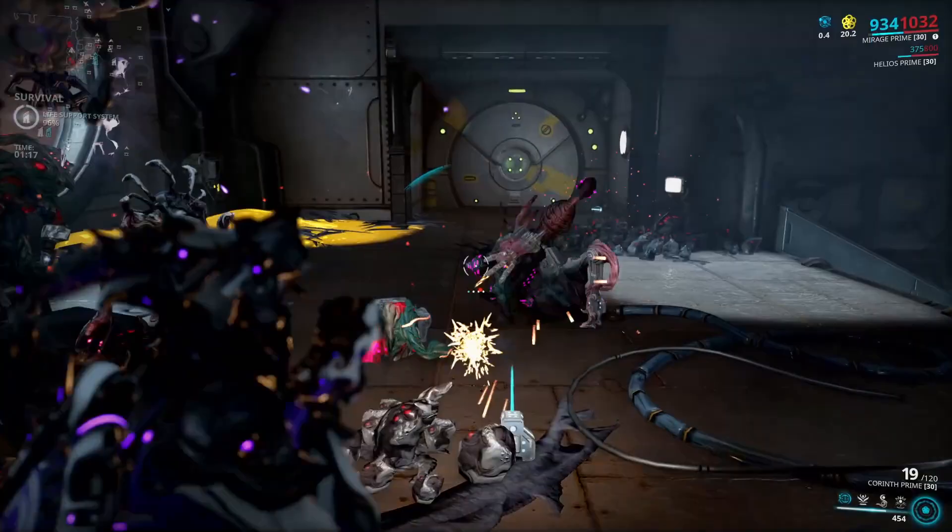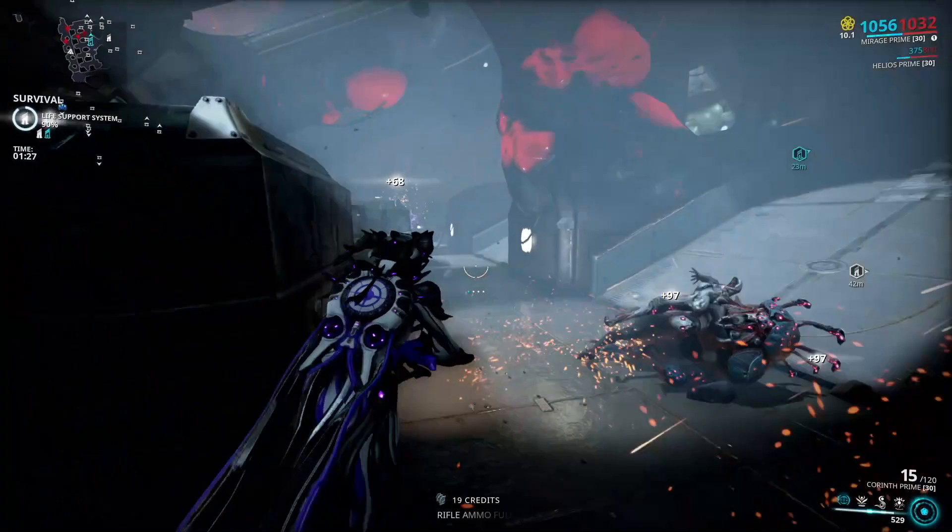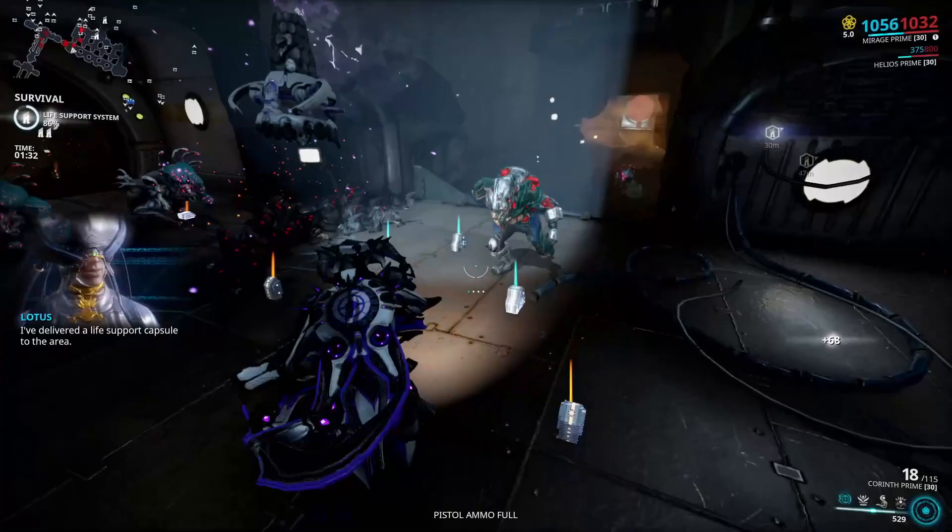Mutalist Red is dropped from Tar Mutalist Moas — the ones that spit out all the orange goo. They can be found at any infested mission, preferably endless ones. Most of the time Mutalist Moas will spawn after the 5-minute mark or 5th wave, so not right away.